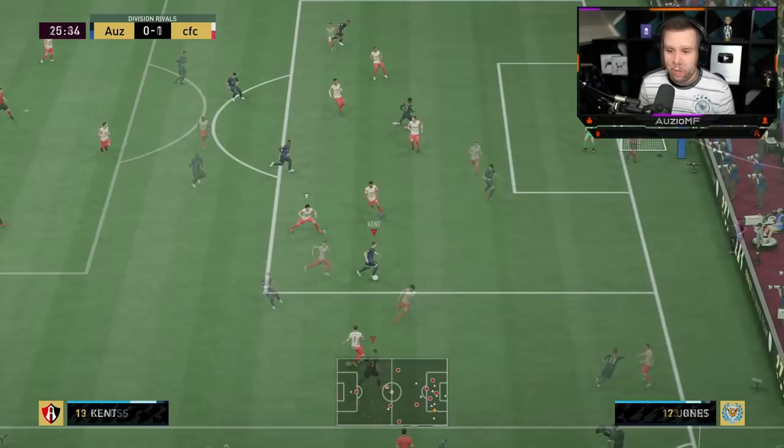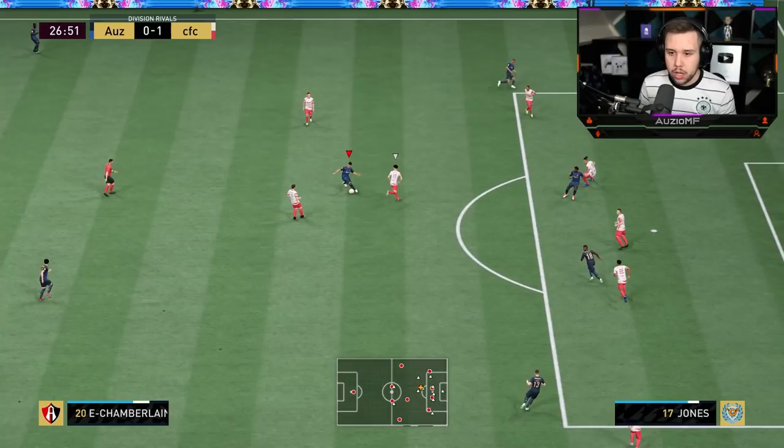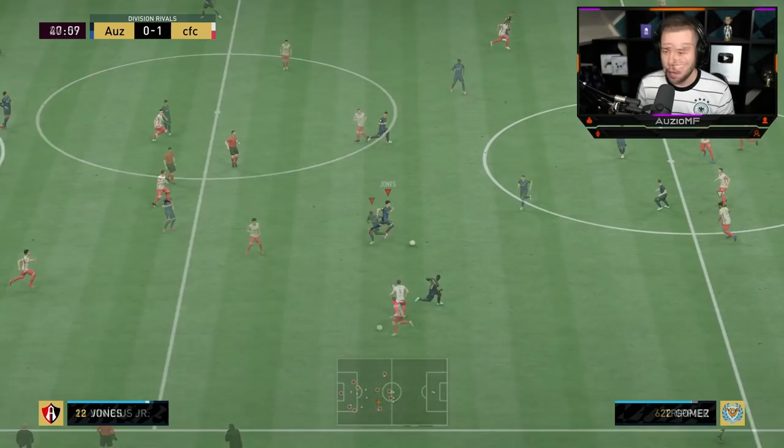Giving it back to Curtis Jones as there's no clear passing option. Chamberlain was trying to make a run going forward, then recovers, goes for the cut in — if I'd greened it, it might have gone in. But you see how quickly he recovered — he was going forward, the pass didn't work out, but we switched straight onto him, sprinted back and got the ball back.